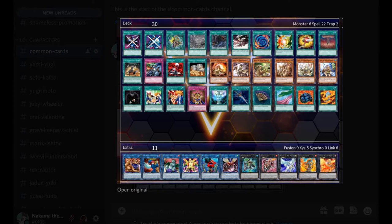The common cards are these Elemental Link monsters, which are pretty okay, and Lavalu, which is really strong and really useful.